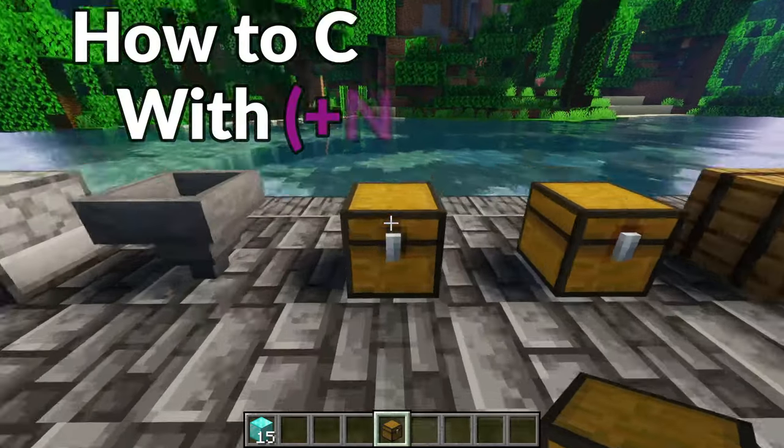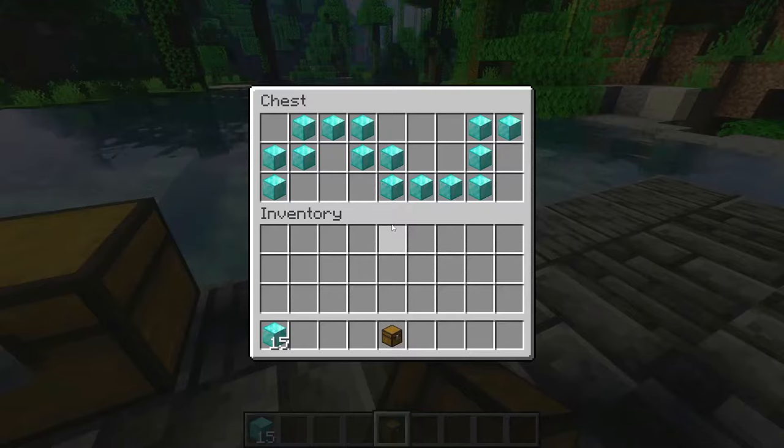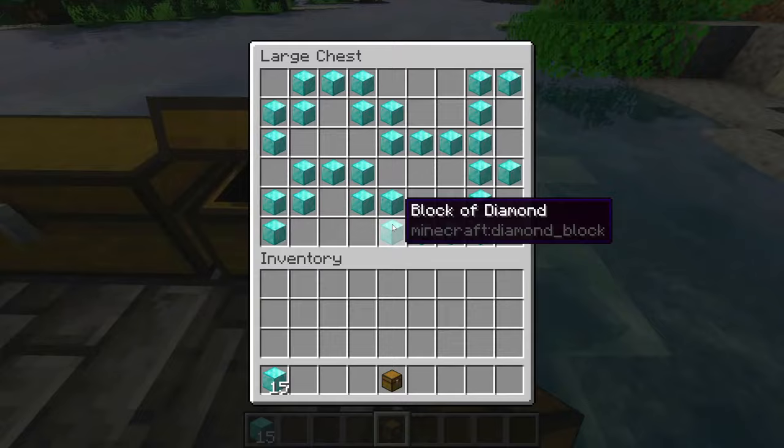Learn how to save any item like a chest, a shulker, or a hopper with the NBT data. That means when you place it down it'll be filled with that item — place it down again and it'll be filled with that item again. So you can basically place down pre-filled chests, dispensers, hoppers, and more.